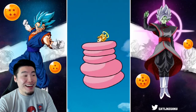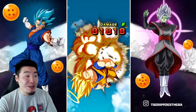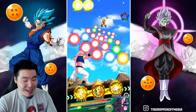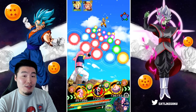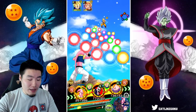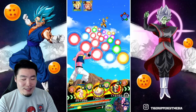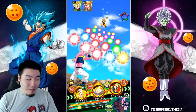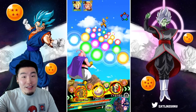But then I got super cocky. I was like, 'I'm so ahead right now, there's no way I can lose.' So I decided to pop the active skill for the LR Super Saiyan 2 Angel Vegeta, which is awesome, but it's basically like a full episode. And I popped it actually twice when I didn't need to — in the second fight and the third fight.